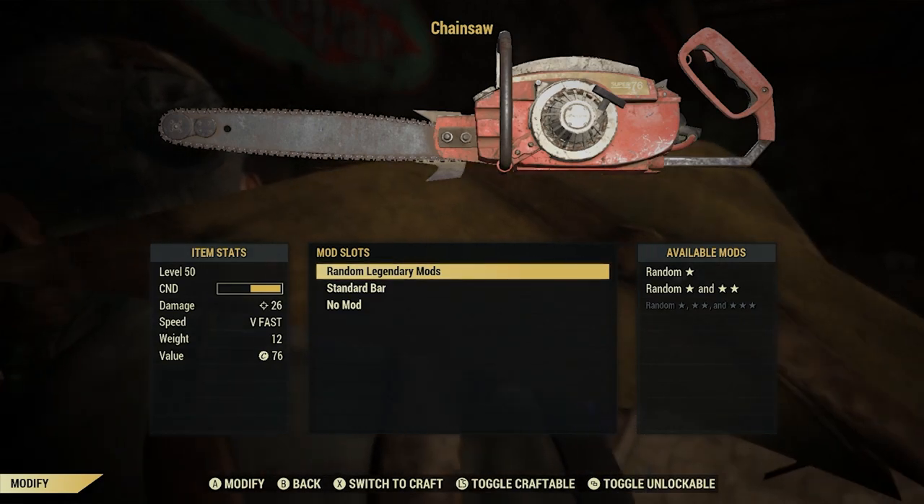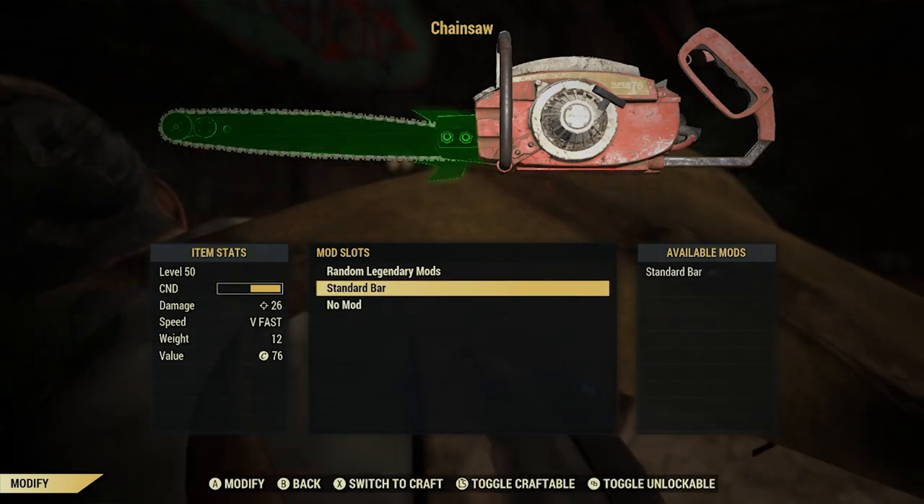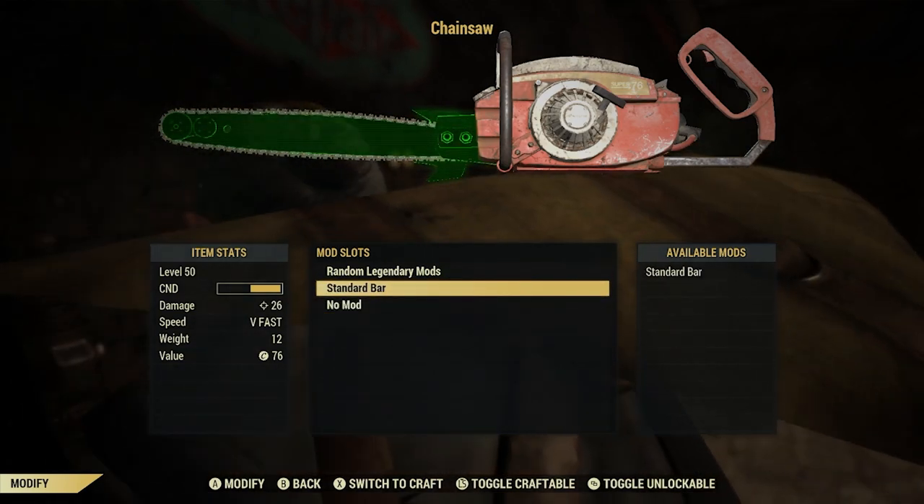Two of those mods you have to scrap the Chainsaw to learn. And the other two mods you can purchase from vendors around Appalachia. So let's get started.